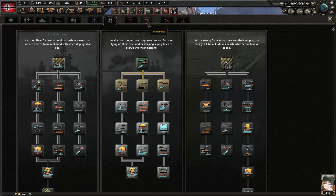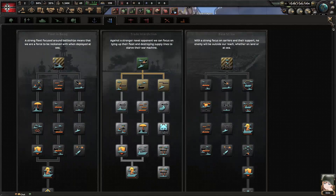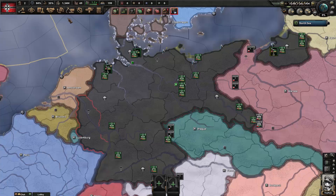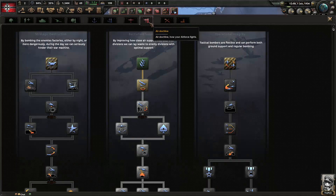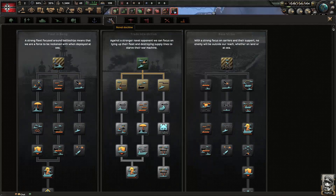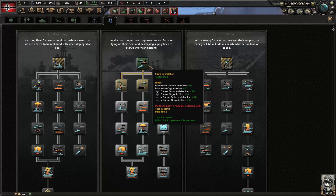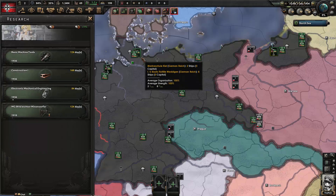Looking around, we've got stuff by default in naval and air doctrine, so Germany has a certain advantage in doctrines early. I don't know a lot about naval doctrines, but for air doctrine, battlefield support is usually the one I pick — but we can talk about that when we get to air.